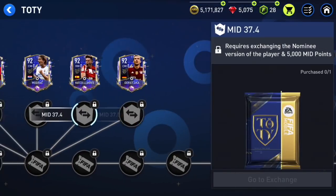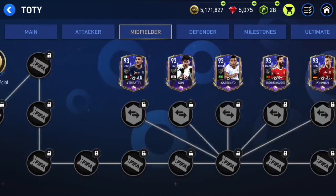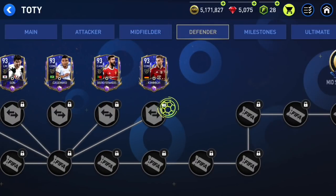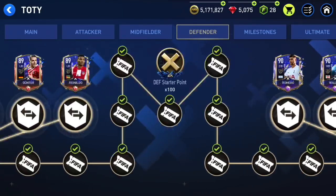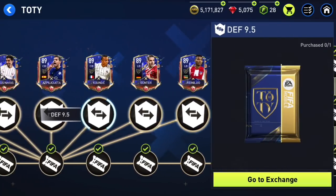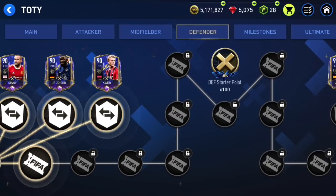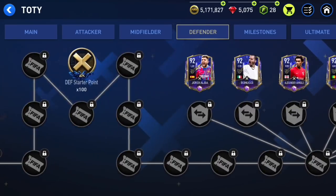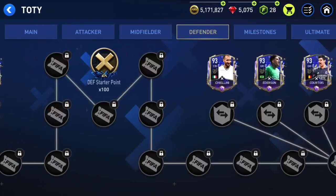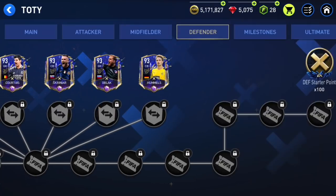For example, for Goretzka, you still need 5,000 points for every single one of these midfielders. For 93-overall midfielders, same thing — you need 6,000 points. But in the defenders chapter, there is no glitch for 89-overall players — you need 1,000 points for Renaldo and all other players at that tier. For 90-overalls, Geyer only needs 2,500 instead of 3,000. Hernandez needs 4,000 instead of 5,000. And 93-overalls need 5,000 instead of 6,000 points.